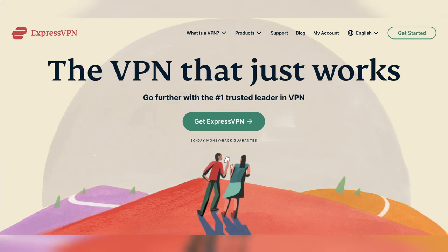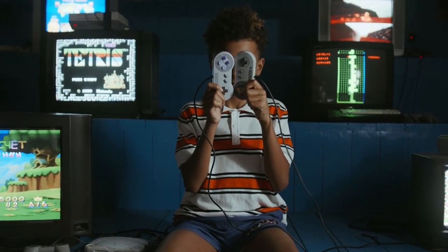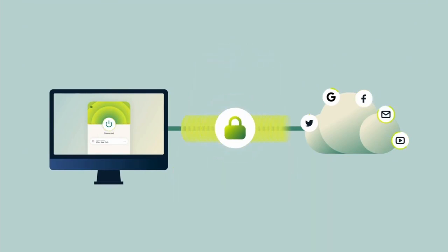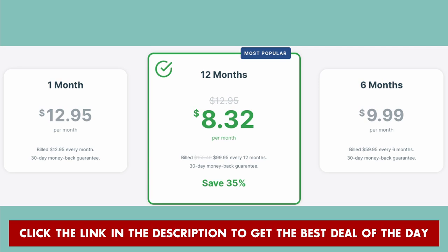ExpressVPN also has awesome features such as a network kill switch, split tunneling, and best-in-class encryption to help you become 100% anonymous online. The speeds are also impressive. ExpressVPN is leagues above the competition, but it's not the cheapest option. To save your wallet, click the link in the description below for an awesome discount that lowers the price insanely.